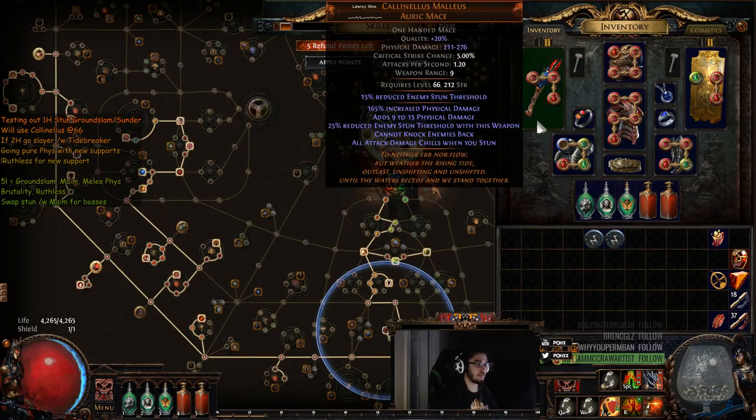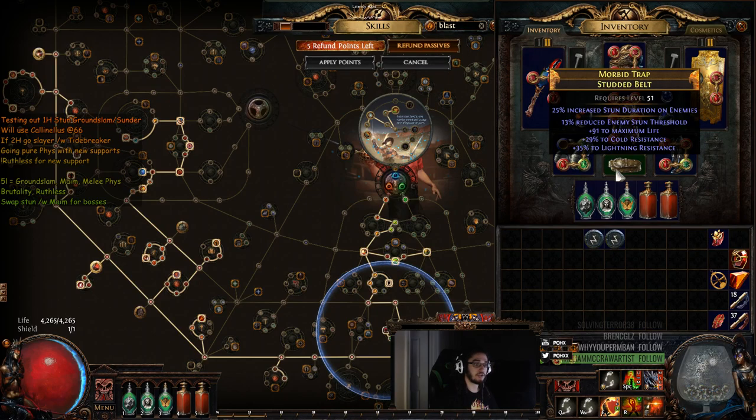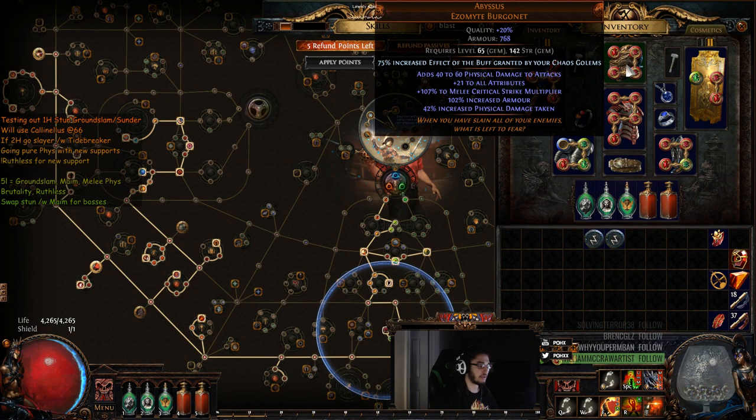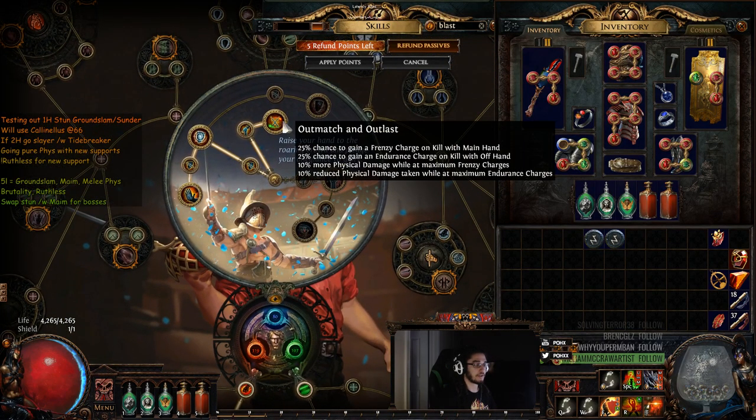For the uniques in this build we are using the Claw Mace, which is going to be our weapon for quite a while, because it gives reduced enemy stun threshold and cannot knock enemies back. I really don't like knockback in this game, so I actually really do like this weapon. For my boots I'm using Red Blade Tramplers because they give 10% reduced enemy stun threshold. For my belt we've got reduced enemy stun threshold with stun duration on the implicit.